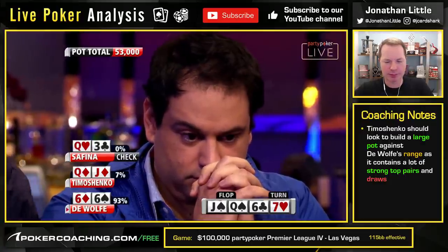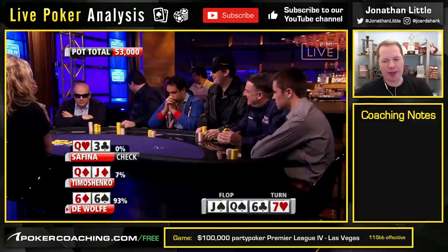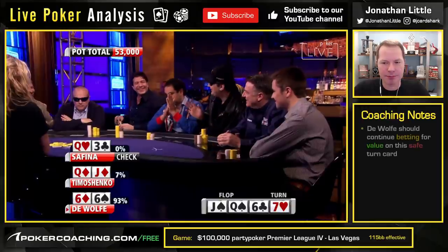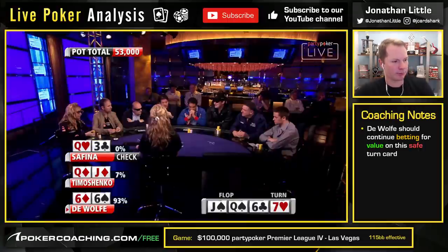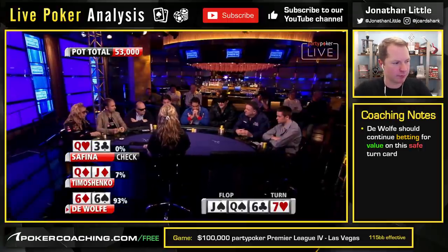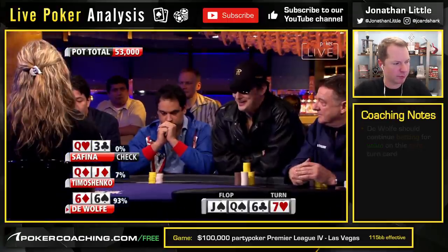DeWolf leads again — he's obviously led for strength here. The turn is a seven. Safina checks with the queen-three, obviously. Queen-three just has an impossible time continuing against a bet on the turn. Keep betting if you're in Roland's shoes with the pocket sixes — there's obviously a drawing board as well.